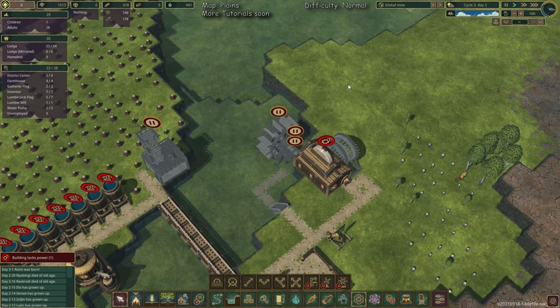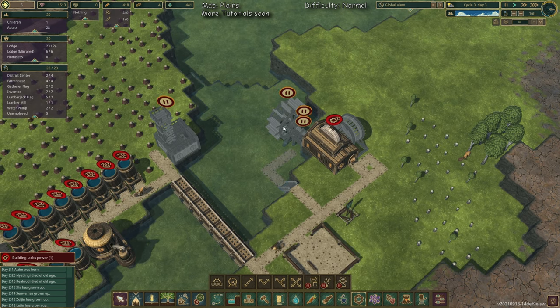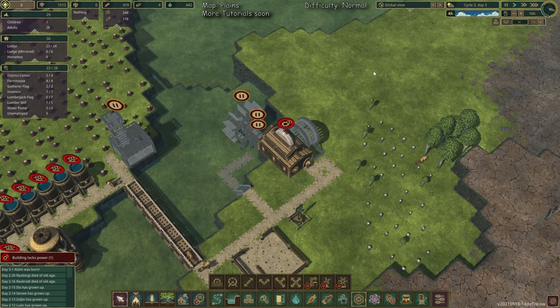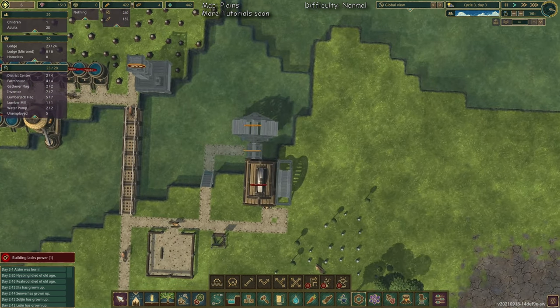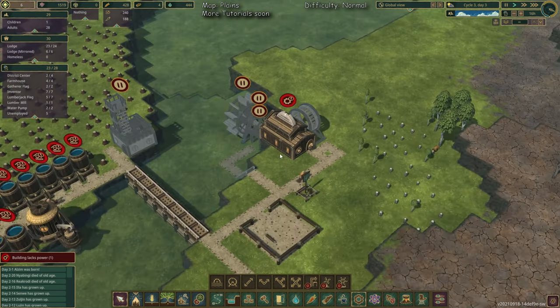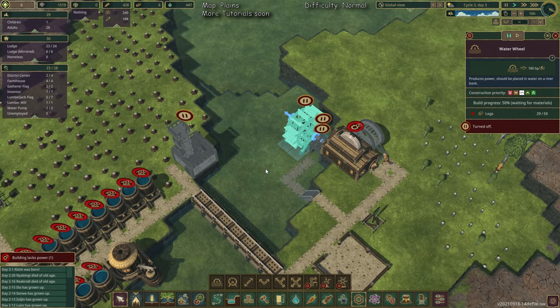Let's stop here for a moment. What I forgot — don't make the same mistake. As you can see, they have already pulled 29 logs to this water wheel, which we don't need initially. It's connected diagonally to this tile so they can drop it off, which you don't want. So pause this and place the log pile down first.